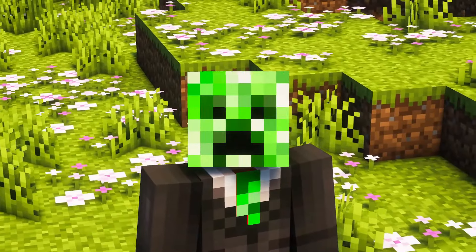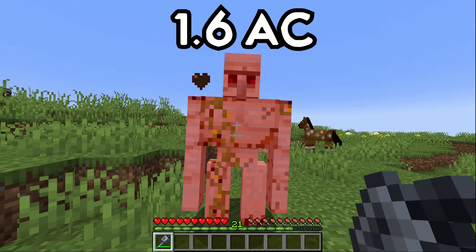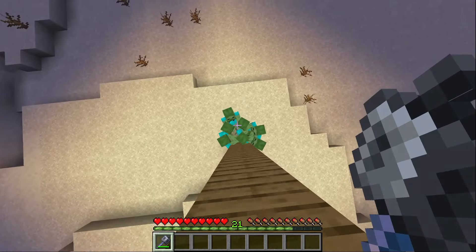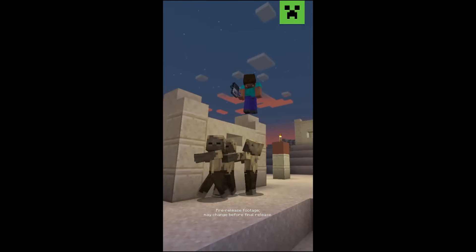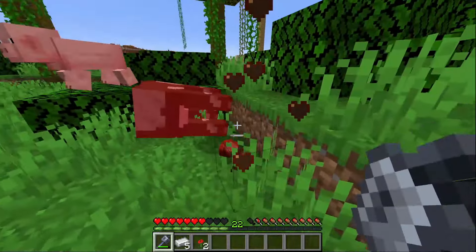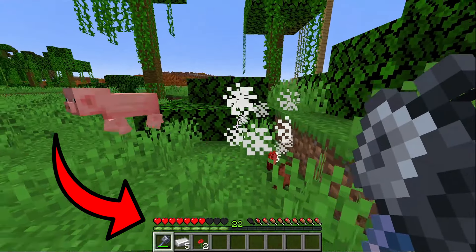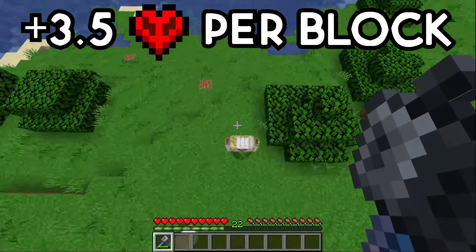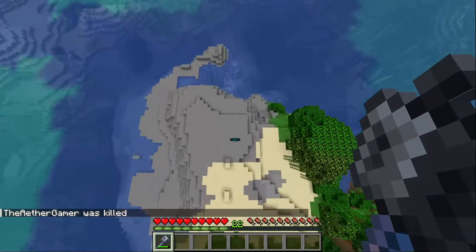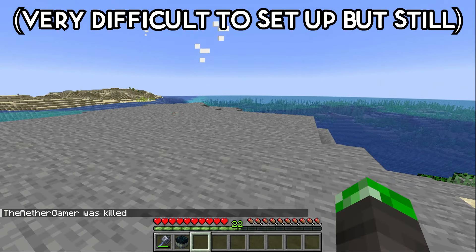Now let's talk about the weapon itself. Maces on the ground do 3.5 hearts of damage with an attack cooldown of 1.6, the exact same as a Diamond Sword. But what makes the Mace really special is its signature smash attack. If a player hits a mob while falling for more than 1.5 blocks, not only is the player's fall damage completely negated, the mob will take an extra 3.5 hearts of damage per block that the player falls.